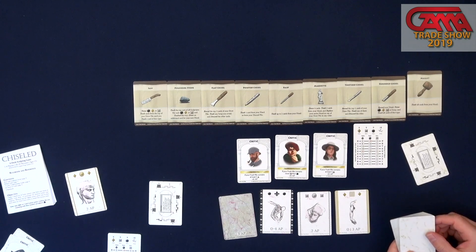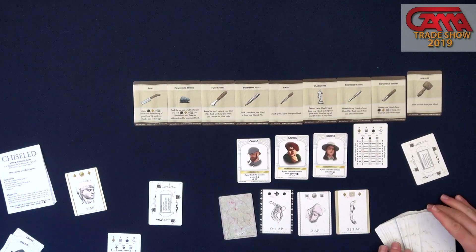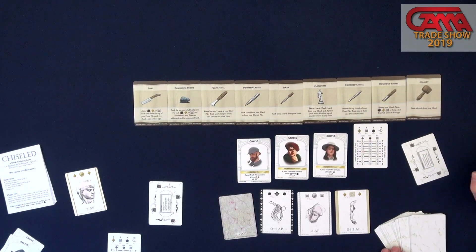Every 45-card deck starts out at negative 10 points — it's real bad. But by carefully using the tools available to you, you can sculpt out and accentuate the remaining cards to increase the value up to a maximum of 50. So from negative 10 up to 50, that's our range, plus critic bonuses depending on how you go.